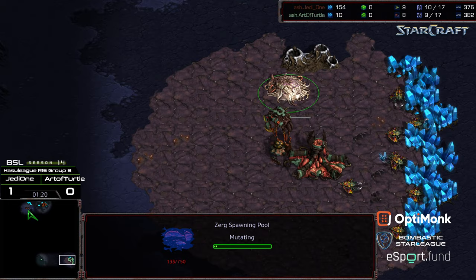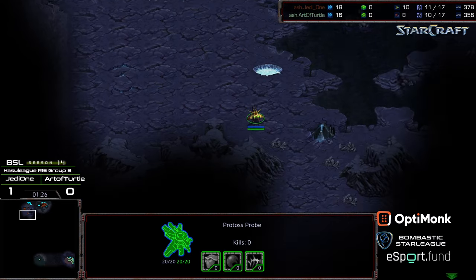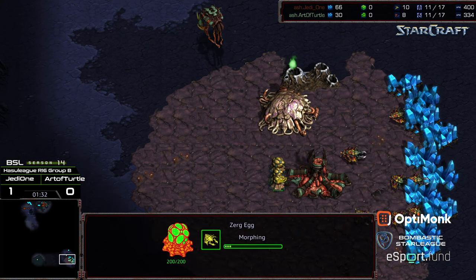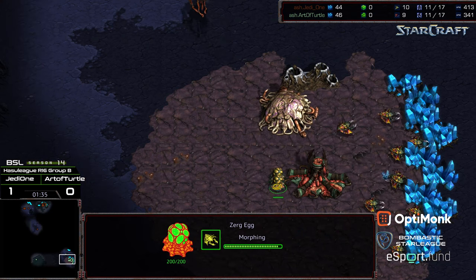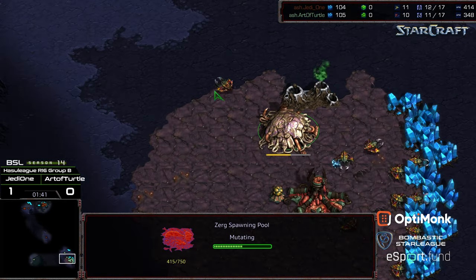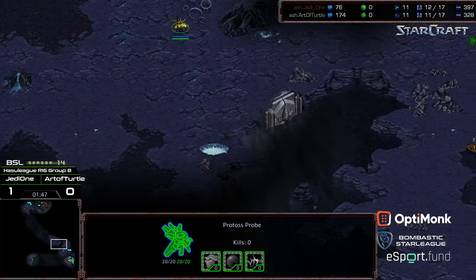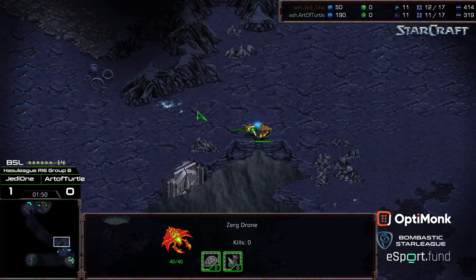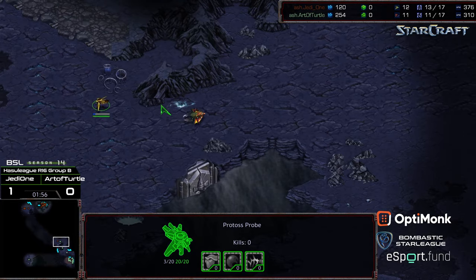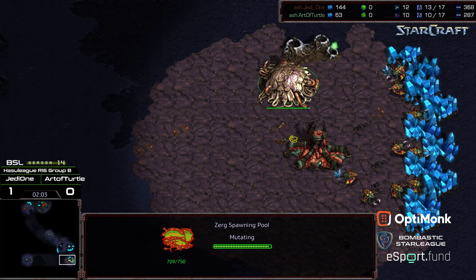Overpool for Art of Turtle. Looks like we're seeing a Gateway first opener for Jedi 1 — wants to get aggressive with the Zealots. This means he'll have to sneak back and defend, potentially, because there are going to be a lot of Zerglings depending on how many larvae Art of Turtle saves. Art of Turtle does tend to be more macro-oriented. This Overlord making its way to bottom left, and it looks like Jedi is going to get first scout. I kind of like Zealots on this map because you have the smaller gap to work with.